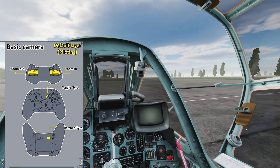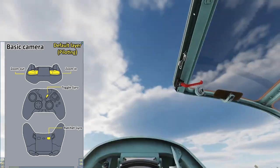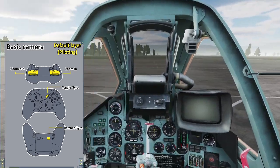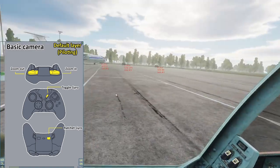Here's the basic camera control — you use gyro to look around. If you're new to both flight sim and gyro control, I recommend you to have gyro off. The preferred setup is having gyro on, and the ratchet gyro button serves as gyro pause.